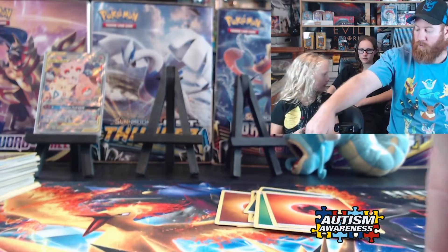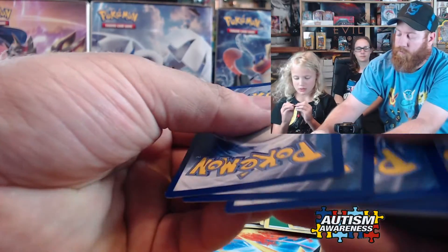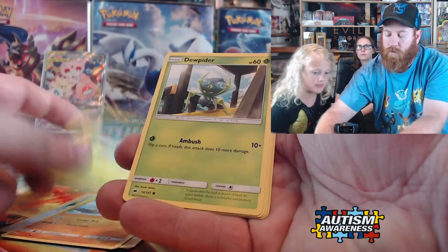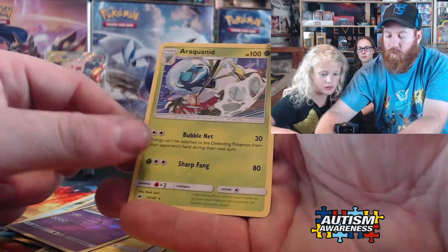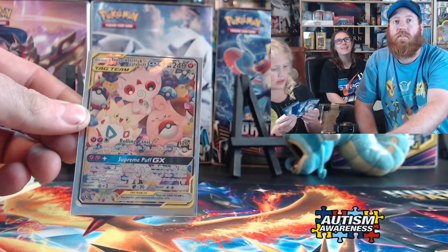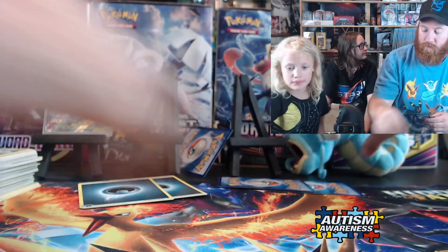We got one Burning Shadows left. Open it right here, Riley, because you're gonna drop the cards. Rhyhorn! What do you think the energy's gonna be? Water. Fire. Grass. Weedle. Weedle. Seviper. Seviper. Sophocles. Rhyhorn. Tangela. Dunsparce. Noibat. Pikachu! Palossand. Palossand. And wow — we did not get a single holo out of that entire box. That was kind of sad. But we got this one. Like, subscribe, comment. See you in the next video!